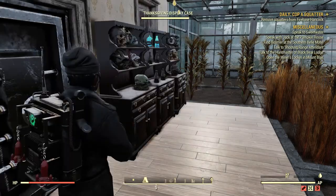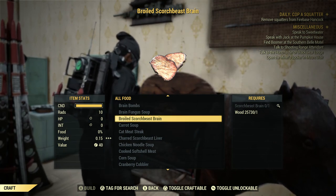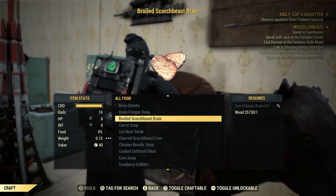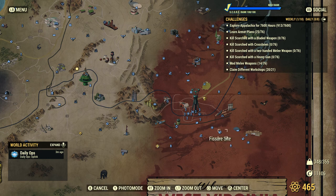For carnivores, I believe they get bonuses to melee and heavy guns, so if you're one of those characters this will help you out. The first food is boiled squirrel brain — it requires one squirrel brain and one wood. Wood should be pretty self-explanatory, but for the squirrel brain it's a little tedious because when you kill a squirrel they have a chance to drop a squirrel brain — it's not always guaranteed.